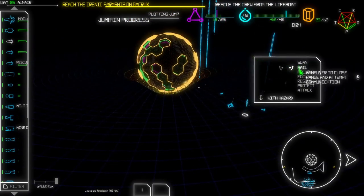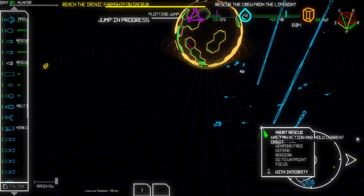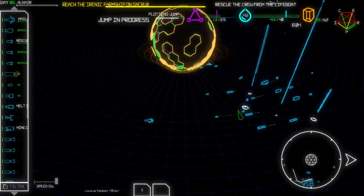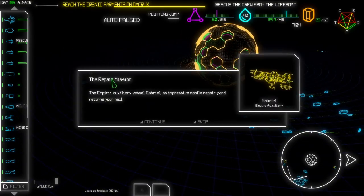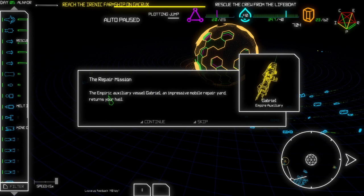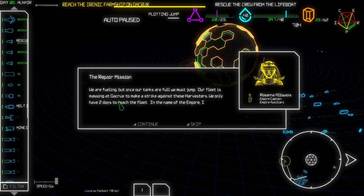Shock troopers - you go there and rescue those people. Actually, do you have somebody inside of you? Nope - okay, you rescue that guy then. Rescue - and this other ship. The repair mission: the Empiric Auxiliary Vessel Gabriel, an impressive mobile repair yard, returns your hail. We are fueling, but once our tanks are full we must jump - our fleet is massing at Gakrux. They are also massing at Gakrux! That means we don't need to jump to another planet - we just need to go to Gakrux now. They are going to strike the harvesters - we only have two days to reach the fleet.